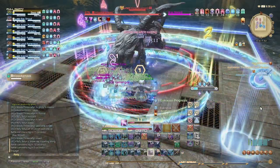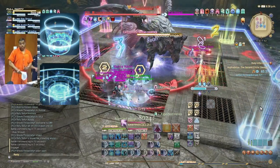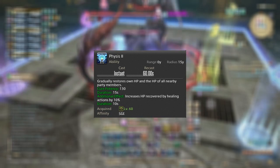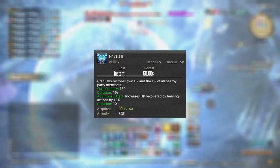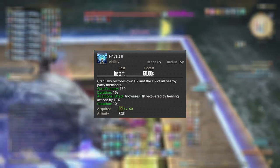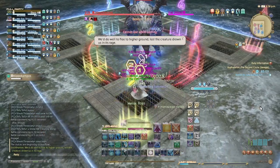Zoe is best paired with Eucrasian Diagnosis or Eucrasian Prognosis for thicker shields, or optimally with Pneuma after a raidwide. Speaking of heavy raidwides, Physis is your go-to for regularly dealing with party healing. It has an AoE regen potency of 130 while also increasing HP recovered by other actions by 10%, making your other healing spells stronger for a short time. It has a low cooldown of 60 seconds, allowing it to be available between trash packs and multiple times during a boss fight — don't be afraid to use it any time you could use extra healing power.